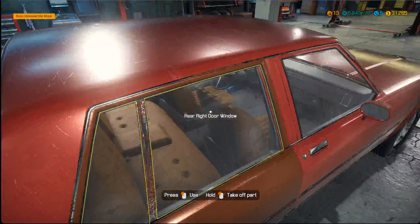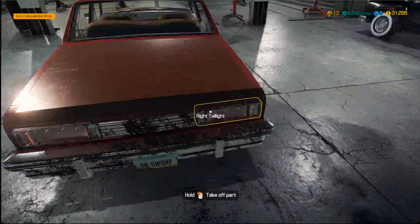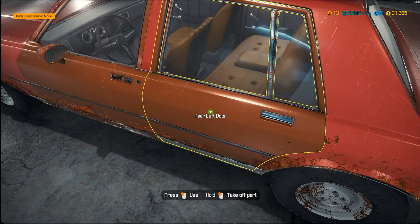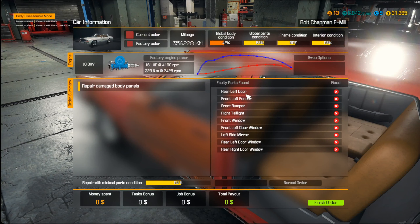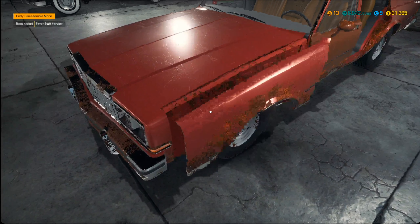So we're going to start taking pieces out — hopefully I won't take out too much. I think I said rear tail light. If I take out the door the window will come with it, which is nice. Rear left door, front left fender — that's that. Just going to take that off.